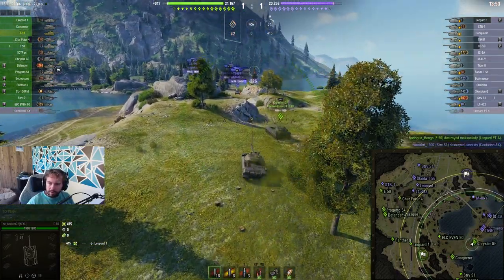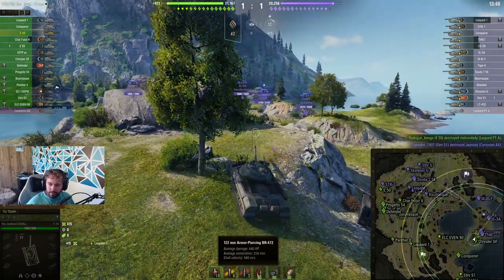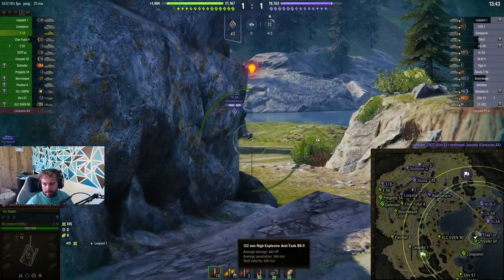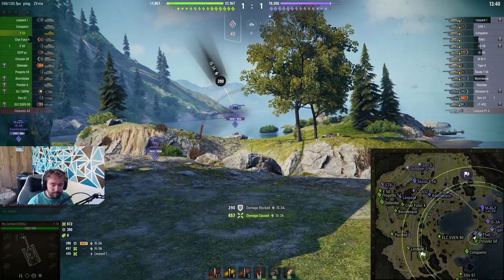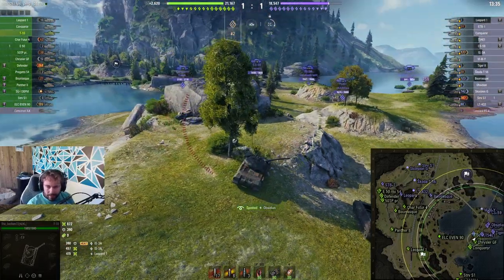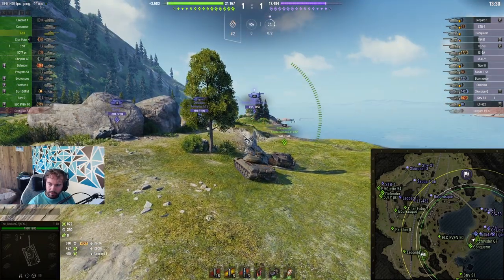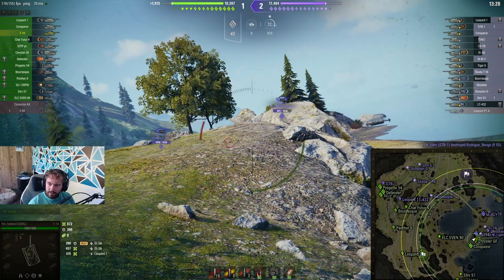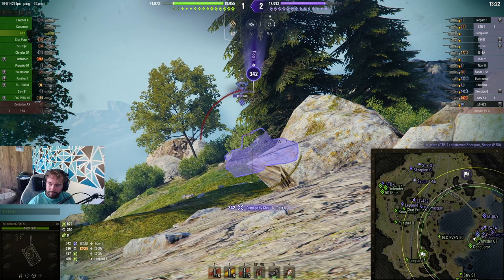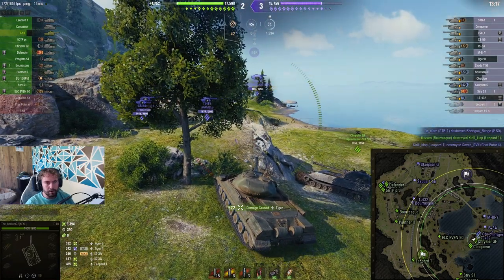The T-10 is great. It has the better gun of the Object 257 — 258mm of AP armor penetration for 440 alpha and the typical 340 HEAT, which is 10mm more than most. Its armor is okay; it works, but it can let you down. It's obviously very pike-nosed, so there's no angling or anything like that. The turret has a bit of a weak point and can be overmatched — I do know it can be overmatched.